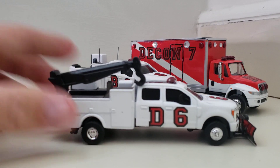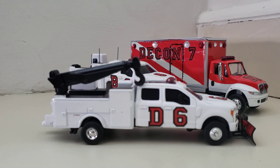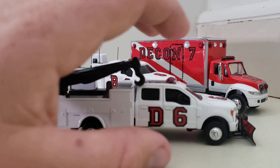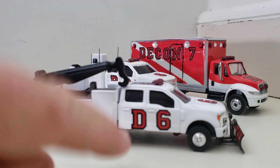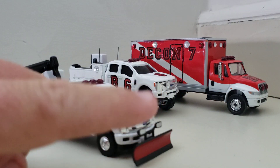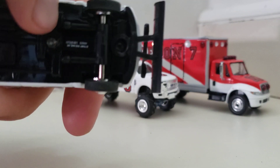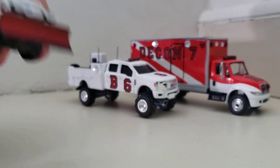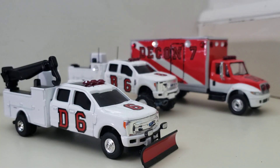Dive 6 was formerly Rescue 6, but I ended up using it as a dive truck because I made TAC-6 and put an ambulance in that station. I put the crane back on — this is what Rescue 7 would have looked like with the crane as a service truck. I put D6 on the door, a light bar on top, and then a plow. I took the plow off a Dodge Power Wagon but couldn't get it back on, so I ended up gluing it to the base of this truck. It's pretty close to the ground and works perfectly fine. I also put a 6 on the hood.